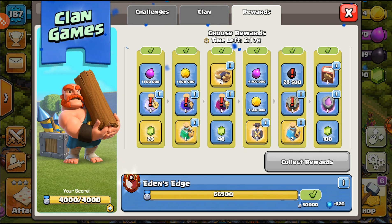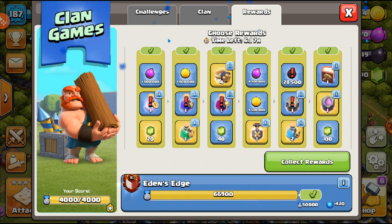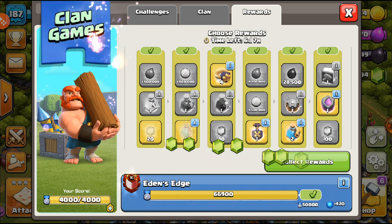For the last and final tier we have the book of building and a rune of elixir. I'm gonna take the rune of elixir. We do have the extra reward so I'll be able to claim that book of building as well, so let's claim all of those.